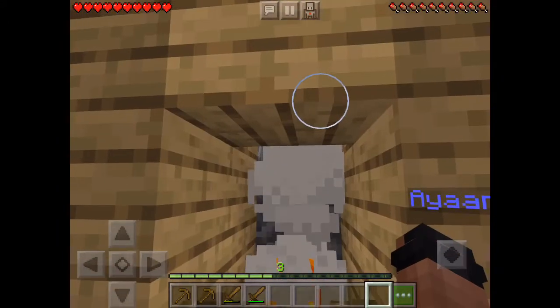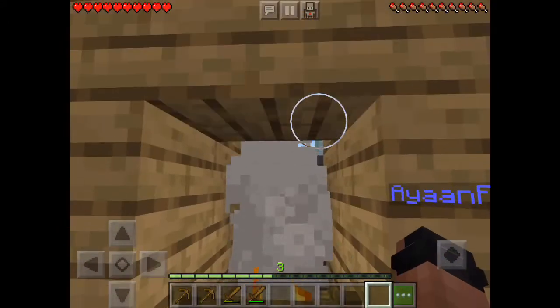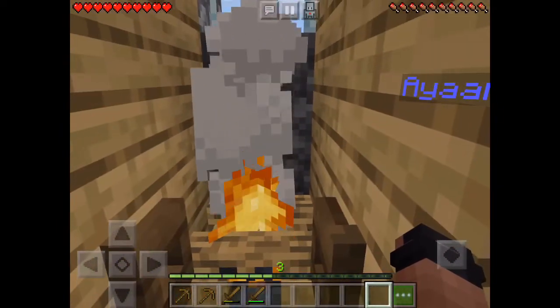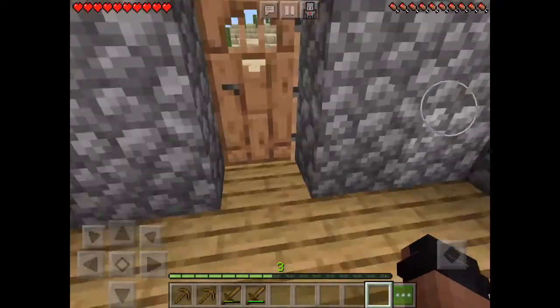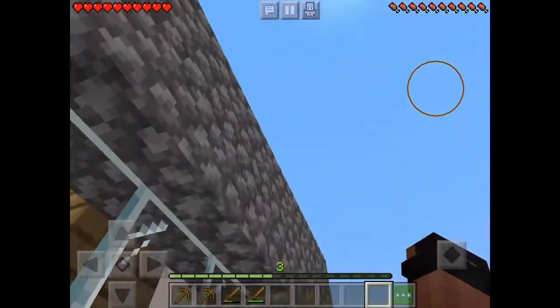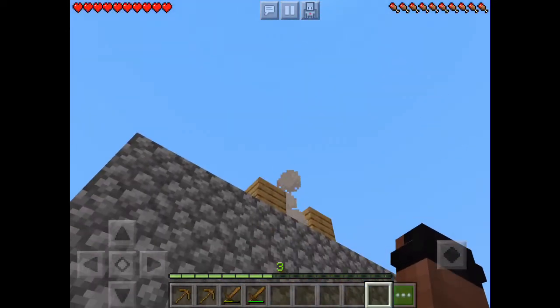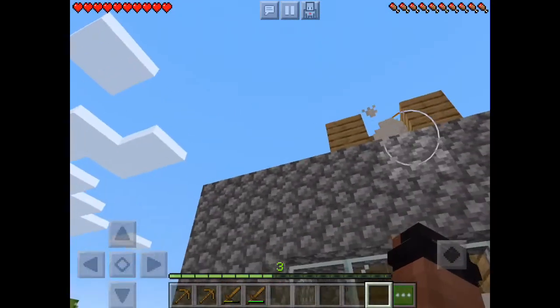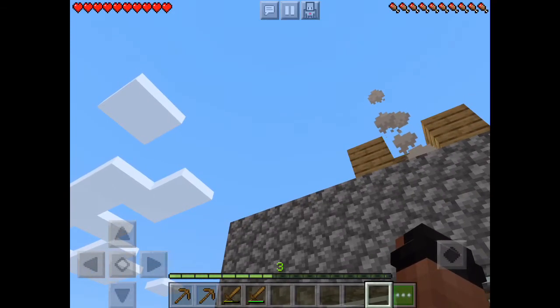We've got a fire going, you know. It's cold in most countries, and Dubai too, so I like it to be warm in here. Anyway, let's see the chimney — look at that! You can just about see the smoke over there. That is our chimney.